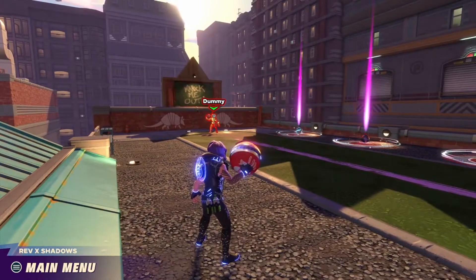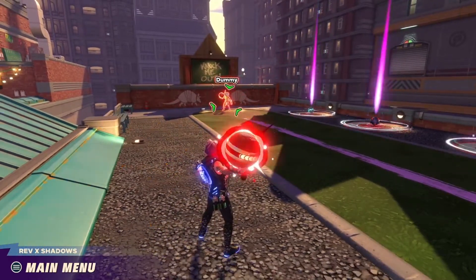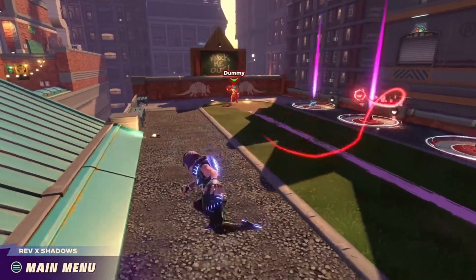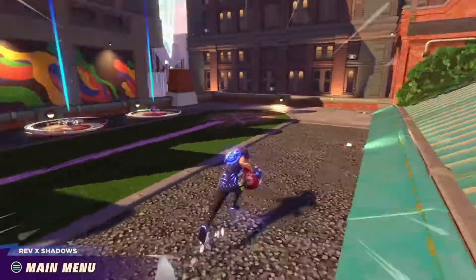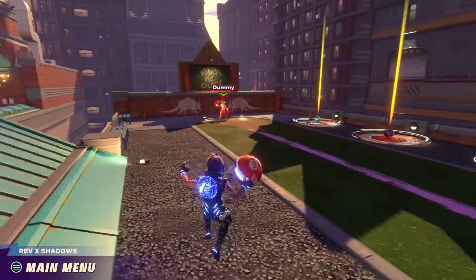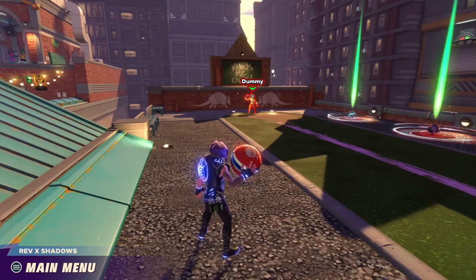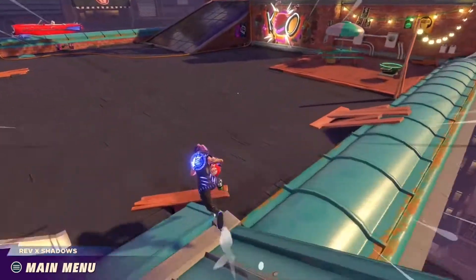First we'll curve the ball. What you want to do is charge up your shot, then press your spinning jump - look at that nice curve there. I am playing on Xbox and the spin is B. On PlayStation it would be circle, on Switch it would be A, and on PC I believe it is E.